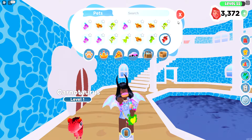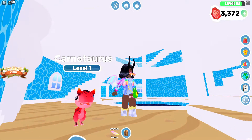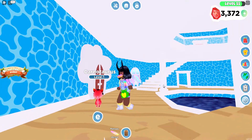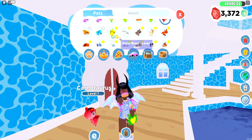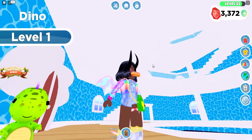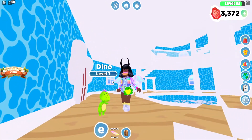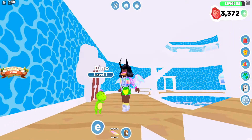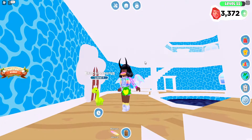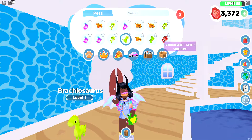Next we have — Carnotaurus? You are so cute though! Oh my gosh, I need more of you. I love the little horns — I need more of that one. That one was an ultra rare. So we have: rare, uncommon, ultra rare. And then we have Dino — those little eyes — his eyeball just receded into his head, that's funny. This one's just a regular Dino. Brachiosaurus! Aw, you're so cute. What rarity was that? Common. Ultra rare — so two ultra rares.